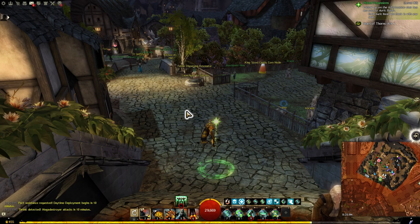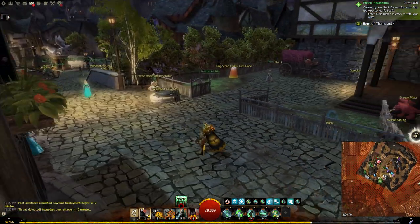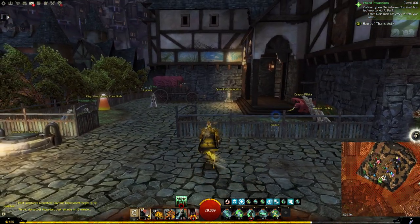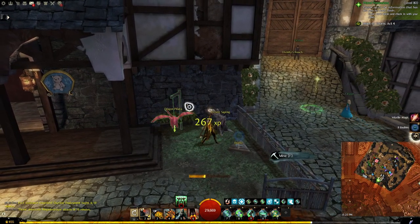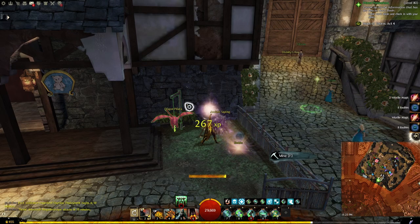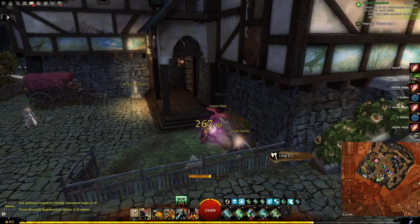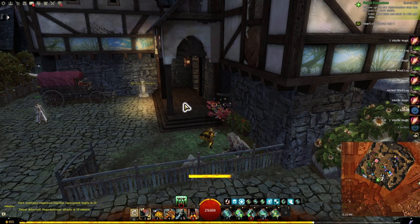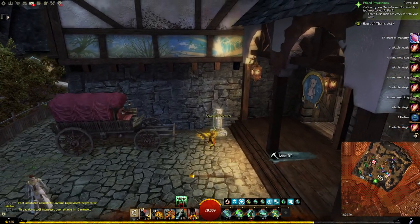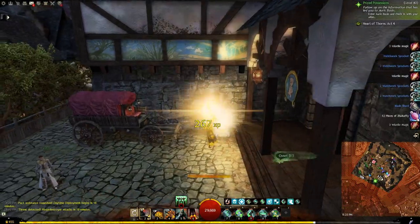Hello and welcome back to Guild Wars 2. In this one we're looking at the Salma District — this is the Human home instance — with all its goodies. Well, not all of them. Like I said in the last one, there are a few I'm still trying to get. I will eventually get them — just a little expensive, but that's how it goes.